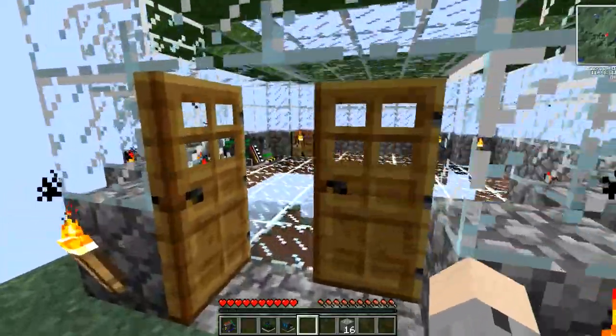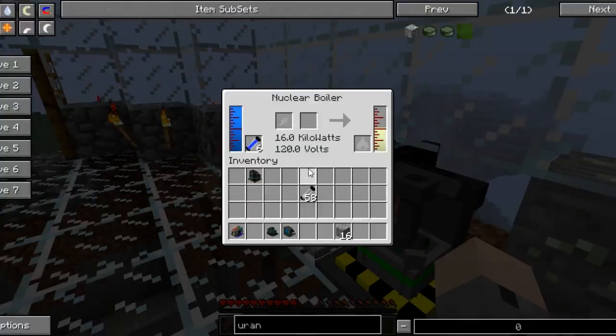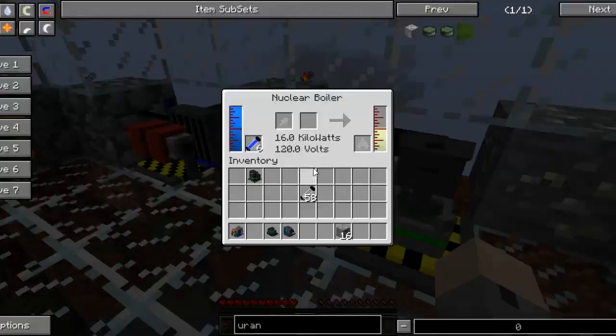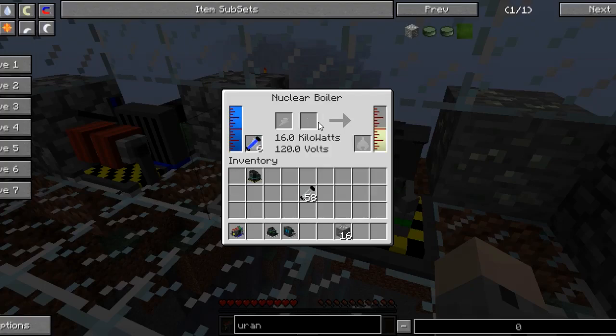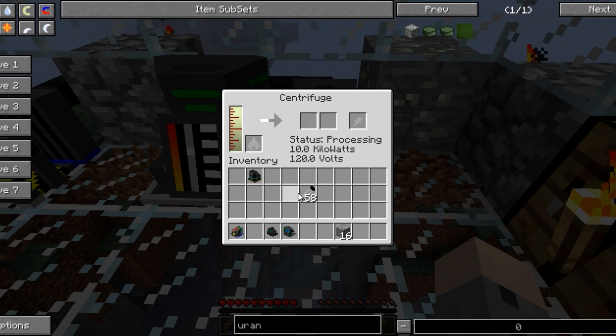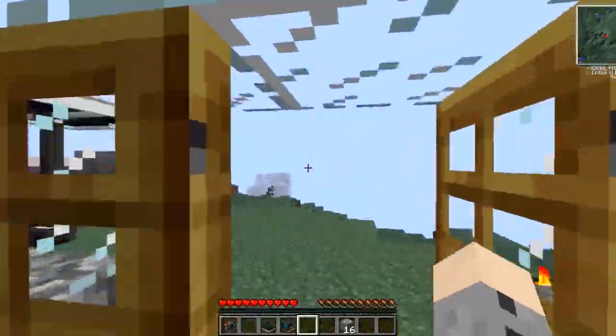I will be making a couple more tutorials, just updating some of my previous ones that are now outdated because of the update. But just to recap: chemical extractor — put in your uranium ore, that makes your yellow cake. Put your yellow cake in your nuclear boiler, and this gives you uranium hexafluoride, which fills up this tank. Place your centrifuge adjacent to your nuclear boiler, which will transfer the uranium hexafluoride to the centrifuge, which will then produce uranium-235 and uranium-238, which will be used to make a fizzle rod to produce power in your fission reactor.